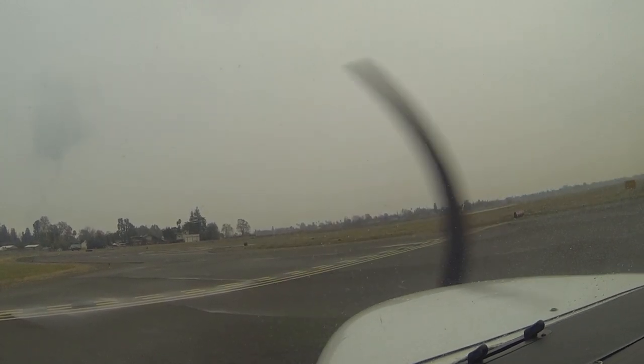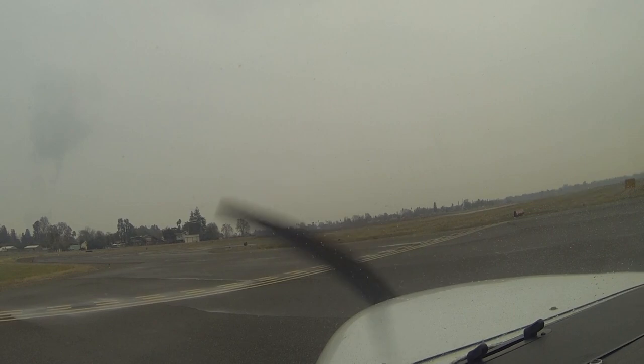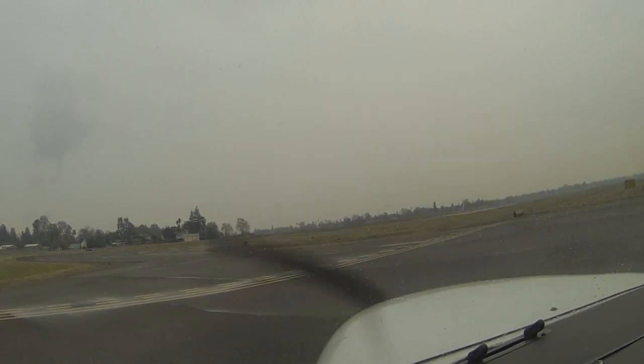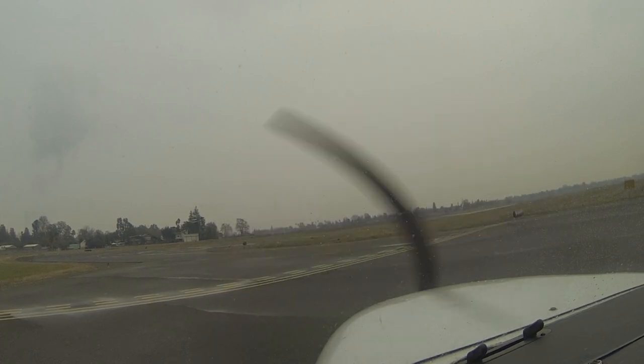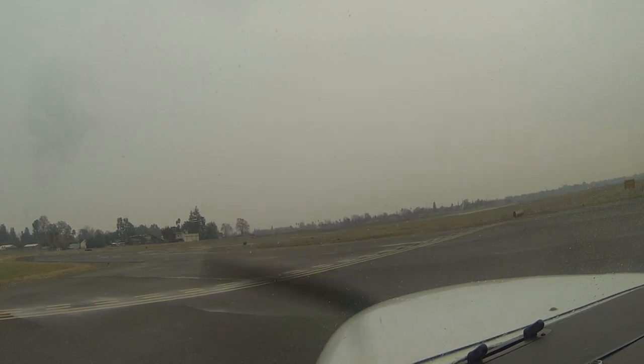Executive ground, Cessna 2384 Lima at Jetix, ready for taxi with information Whiskey. Cessna 2384 Lima, exec ground, Runway 20, taxi via Juliet, Mike and Delta, cross Runway 12 at Mike. Taxiing to Runway 20 via Juliet, Mike and Delta, crossing Runway 12 at Mike, Cessna 2384 Lima.